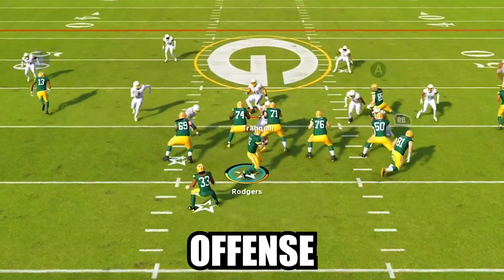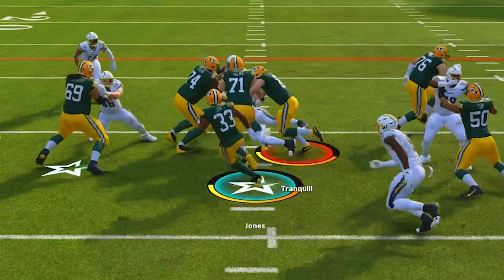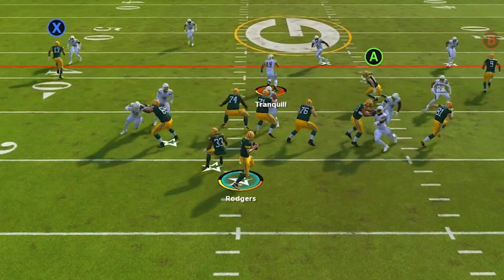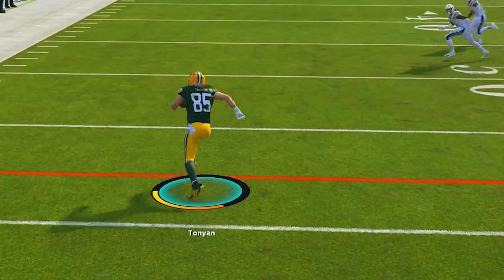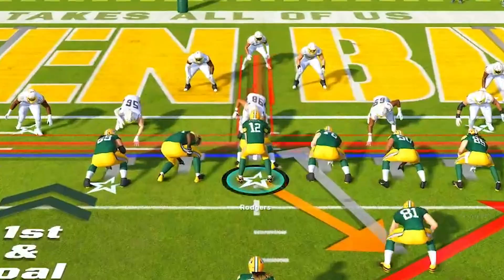This dominant offense out of the Packers playbook is the perfect scheme for players who want a balanced attack both on the ground and through the air out of one of the most powerful under center formations in the game. This scheme is out of the strong close formation and today we're going to be looking at how we can use it to march up and down the field on our opponents with ease.